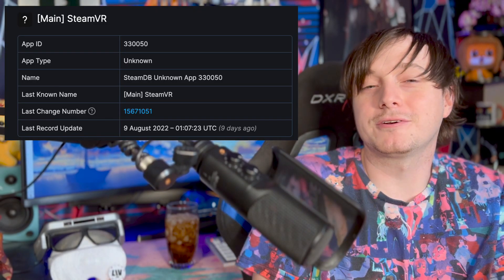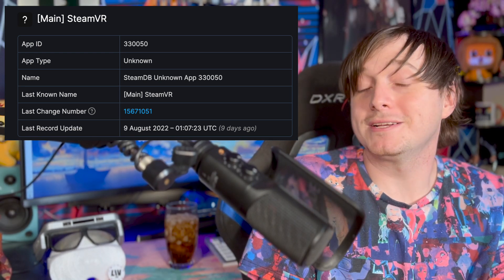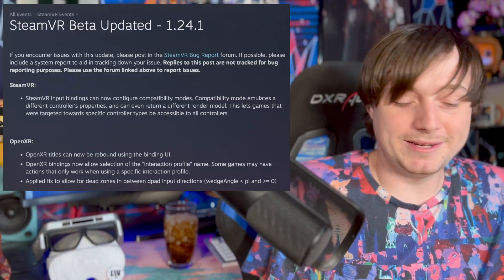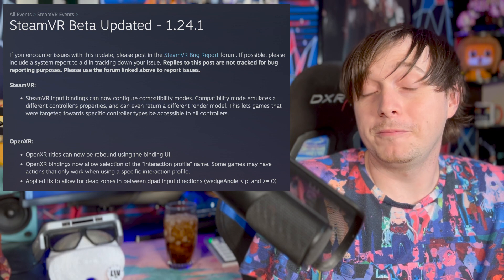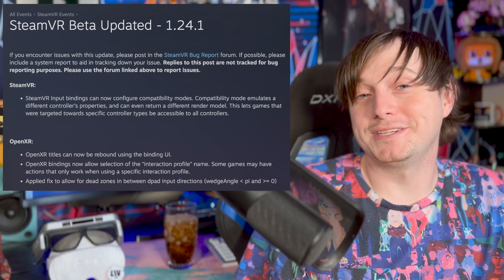Usually when a public version of a beta goes out, we don't really expect a new beta to come out for a long time — especially because we usually keep watching the main versions of SteamVR to get a hint that maybe a new beta's coming. And there wasn't anything like that this time. But literally last night, a 1.24.1 beta came out of nowhere and gave us some new strings to look into.